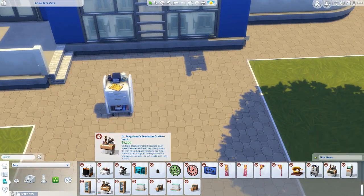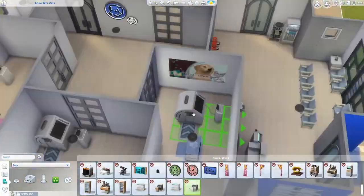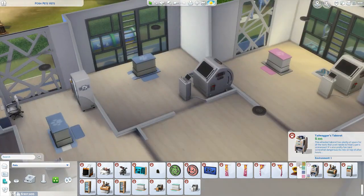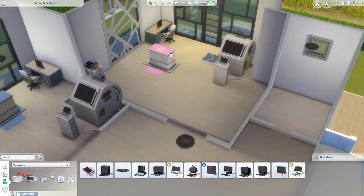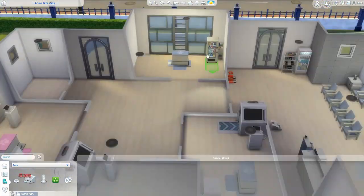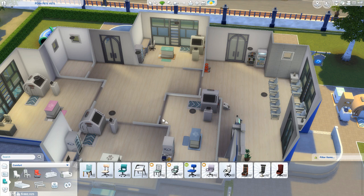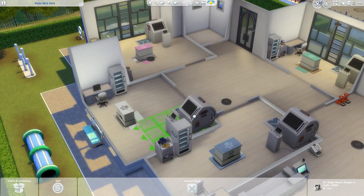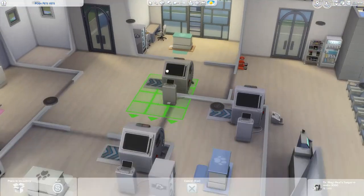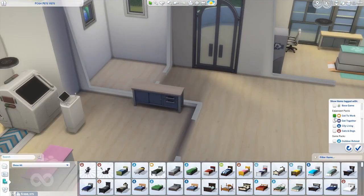Now I did actually miss out one particular thing, and that was the medicine craftomatic machine where you can create your own medicines. I think I'm up to about level seven in the veterinary career at the moment and I haven't yet needed to use it, so I'm not really sure at what point you will, or if it's something you'd use at home. But I did edit the lot and added one in basically. I must say, I'm really quite impressed with this career so far. It just feels really sweet — it's just a really nice touch to the cats and dogs element to be able to have this career. I think it's a really wonderful career.